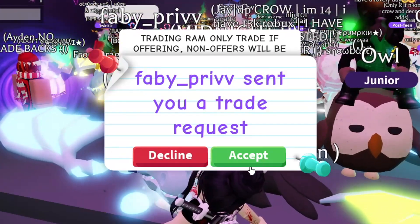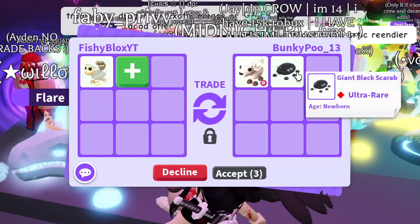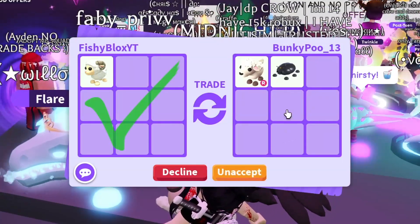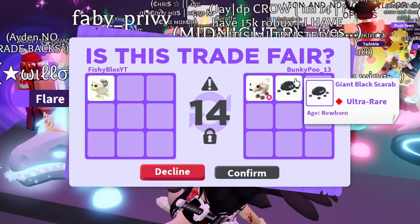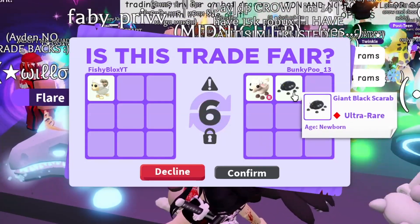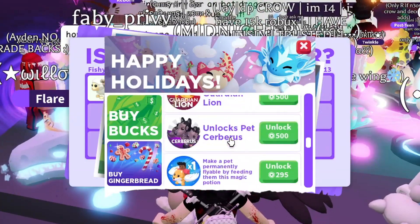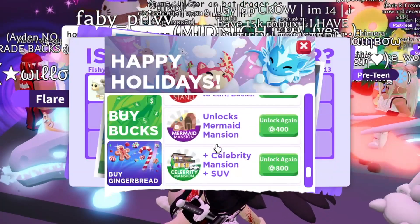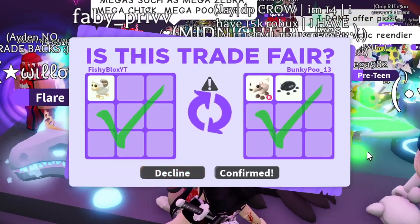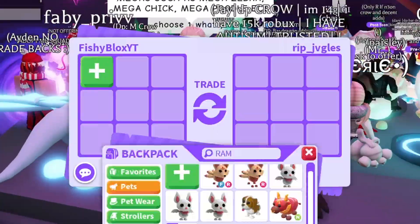Next offer from Bunky Poo: a ride lamb and a giant black scarab. This might be the trade — the giant black scarab might be from the desert update and is probably Robux, and the lamb I'm pretty sure is also Robux. Let's hope this goes through. We got a ride pet that might be out of game — if you know how much Robux that was, comment below.